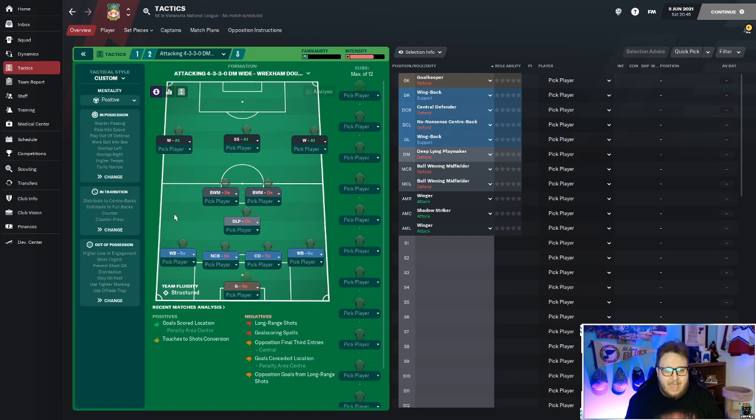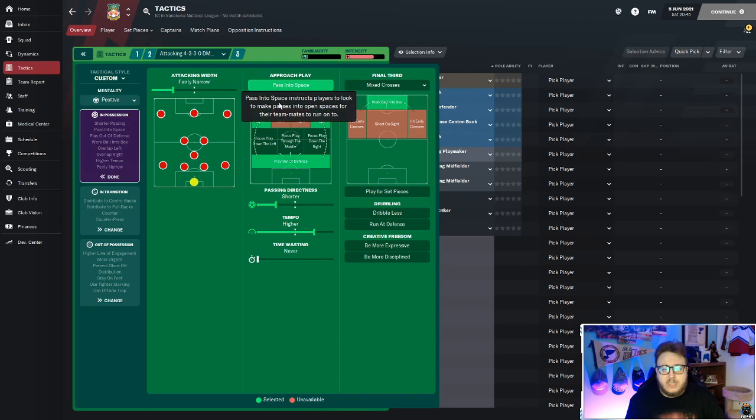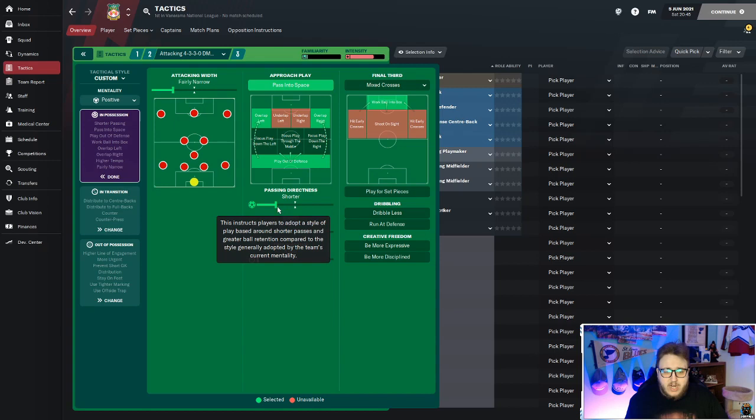The mentality we play on is positive, though I did play on attack for a while and enjoyed it, so you can definitely use either. In possession, we play fairly narrow, pass into space, overlap on the left and right, play out from defense, work the ball into the box, and use mixed crosses. I usually prefer low crosses, but mixed crosses were phenomenal for this tactic. Passing directness is shorter and we play with a higher tempo.